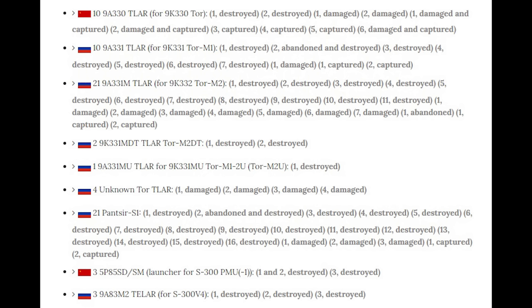Nearly 50 Tors of all variants are up on Oryx so far. There were 196 in service with Russia last year, so this is a significant chunk of the Tor fleet destroyed in the war so far. They cost around 24 million dollars each, so they aren't cheap.